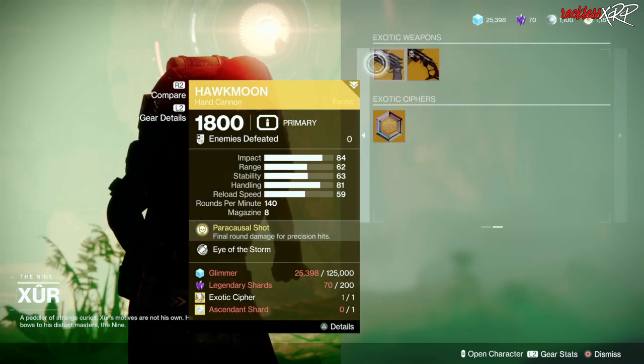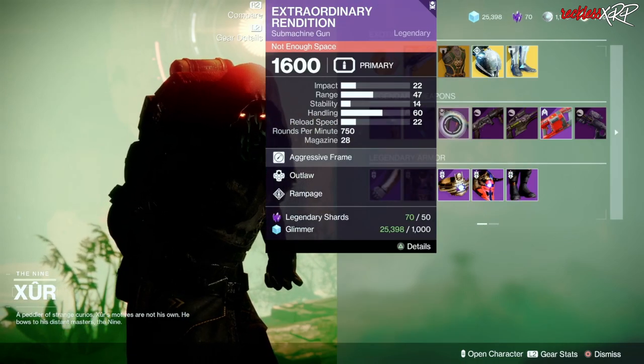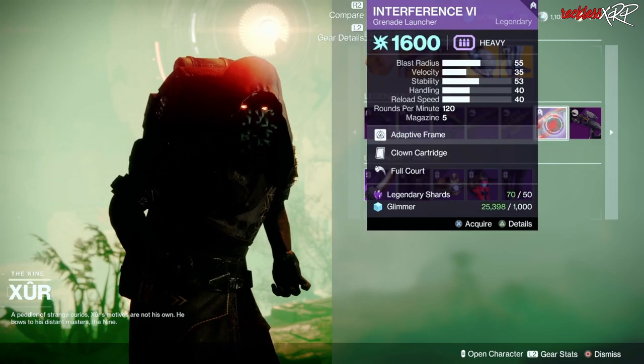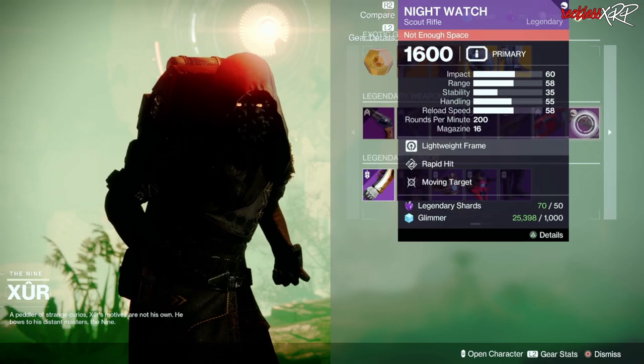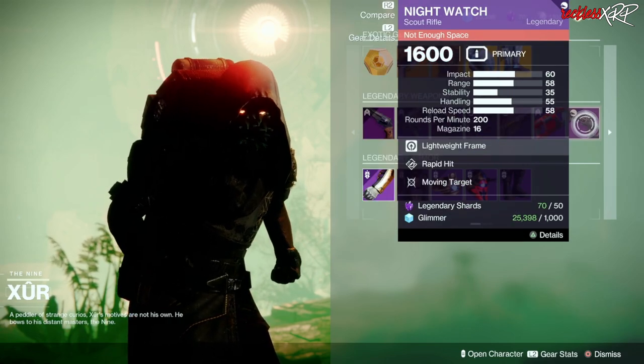This is trash. This is also trash. As for legendary weapons, go ahead and pick up this Extraordinary Rendition with Outlaw and Rampage. Go ahead and pick up this Interference VI with Clown Cartridge and Full Court. And then last but not least, go ahead and pick up this Nightwatch with Rapid Hit and Moving Target for PvP.